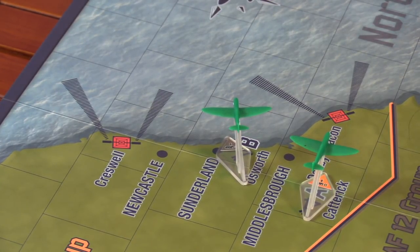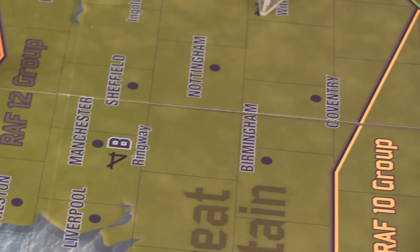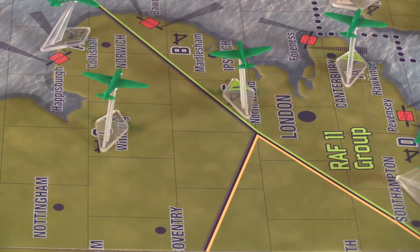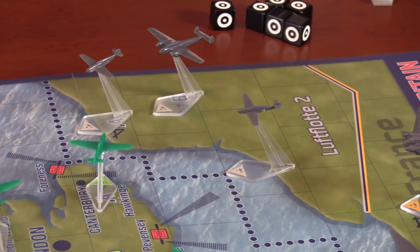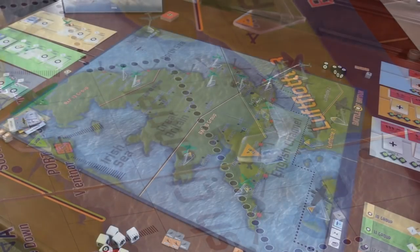Plane models are sitting on their respective airfields, ready to launch and respond to radar signals. You can see the different groups — for example, RAF Group 11 and how it's distinguished from Group 10. Rolling up, you'll see the German areas in France where they're flying out from and across the channel. In this review I'll walk you through a basic turn, but first I'll tell you about the nature of the battle and how the turns are self-evident and intuitive.